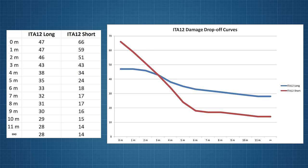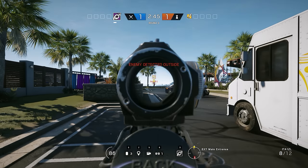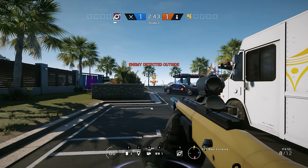As you can see, the drop-off for each gun starts pretty much as soon as you are no longer in touching range of your opponent. The short version initially loses power very quickly up until 6 metres before the curve flattens out and reaches a minimum damage of 14 points at 11 metres. The long variant has a much more gentle drop-off and from around 3 metres distance it will outperform the short version in terms of damage per pellet, and its final minimum damage is 28 — twice that of the short. The maximum range for each gun is 40 metres.